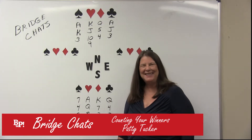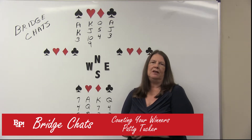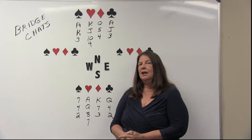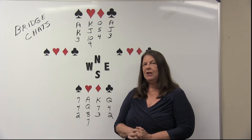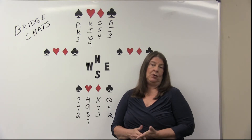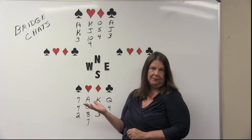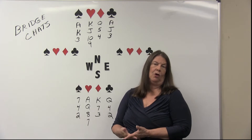Hi, I'm Patti. Welcome to Bridge Chats. Nice to have you here. I thought today we might talk about something that people tend to have trouble with: counting your winners. When you are declarer, after the opening lead is made, one of the first things you should do is count your winners — how many winners you have in the hand. For instance, in this hand your contract is four hearts, and we want to count how many winners we have.